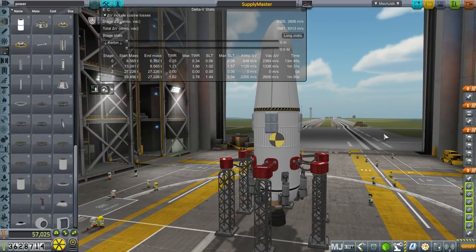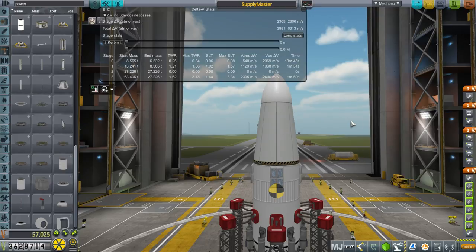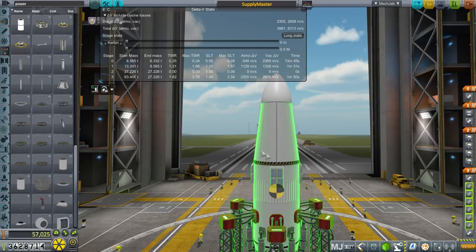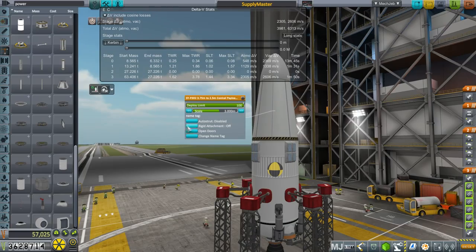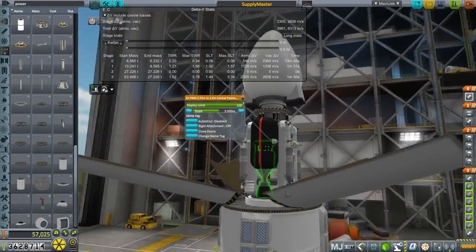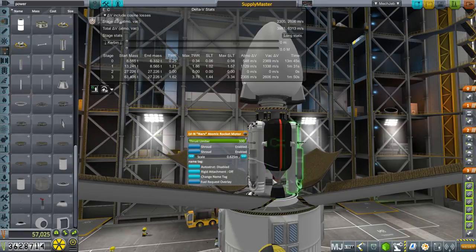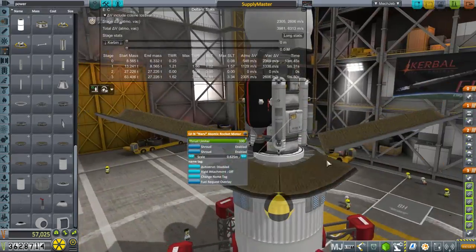This was actually built to deliver the lander that's going to send two scientists and an engineer to Minmus — that's what I designed the system for. The lander is going to go in here, but I forgot the most important thing about this system: we've got Nerva engines here, but they're scaled down — tweaked to 0.625 meters because the normal Nerva engine would be too big.